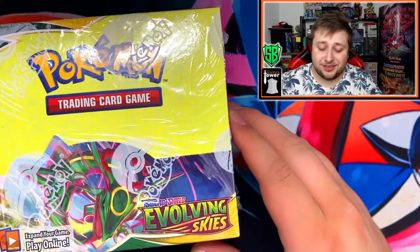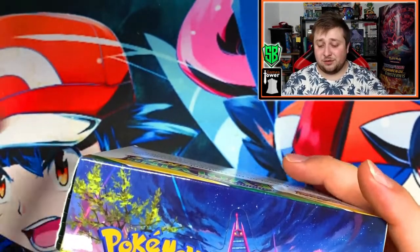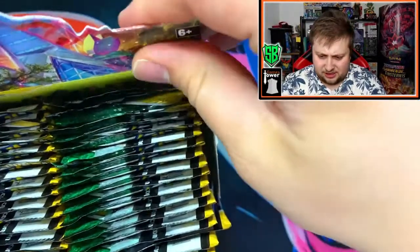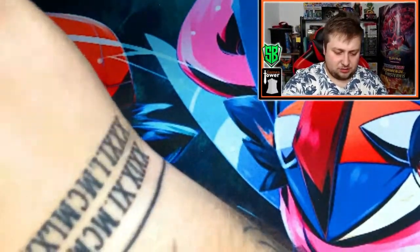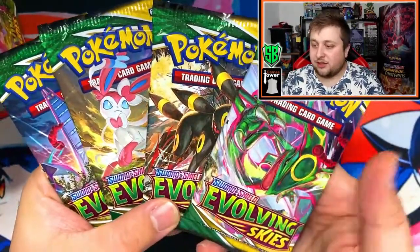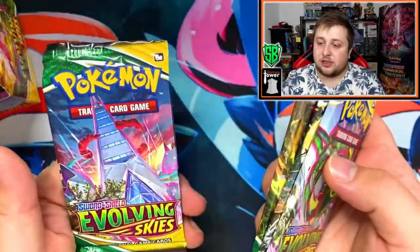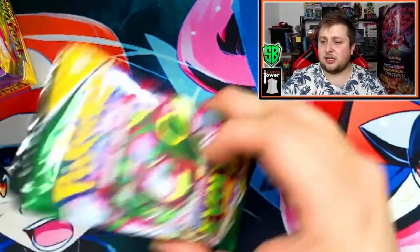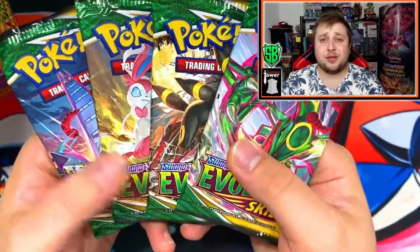Here we are with Evolving Skies — I'm so excited for this set. Dragon Knight is in here, which is awesome. I'm opening this a few days before release. There are four different artworks: you've got Rayquaza — that's my favorite — Umbreon, Sylveon, and Rillaboom. Let me know in the comments which artwork you prefer. I'll keep these four packs and open them last.